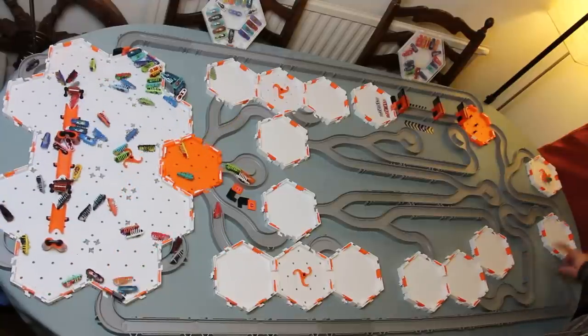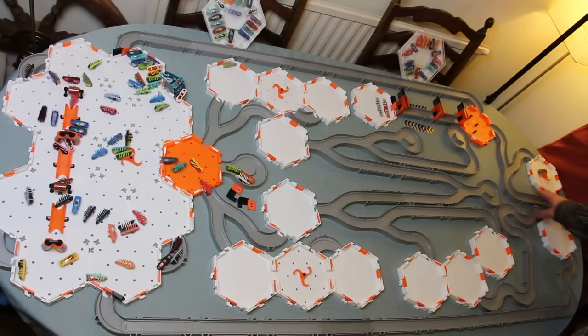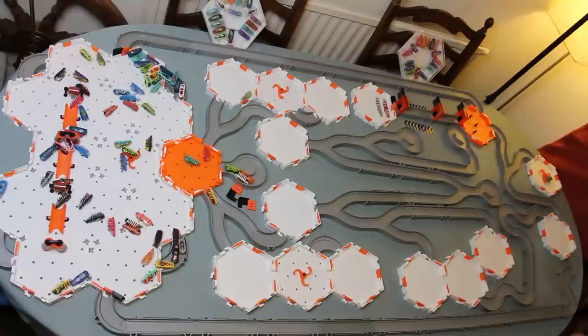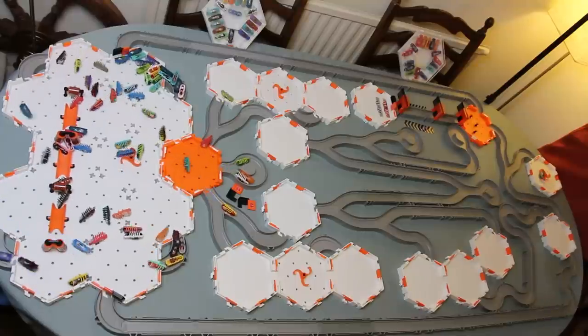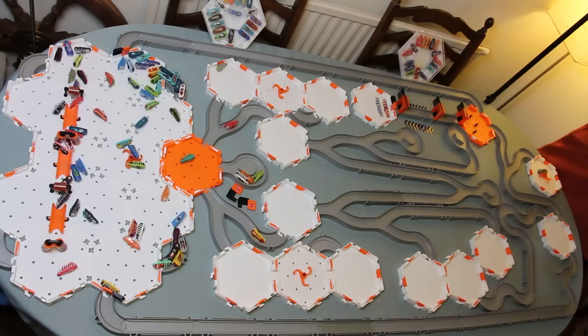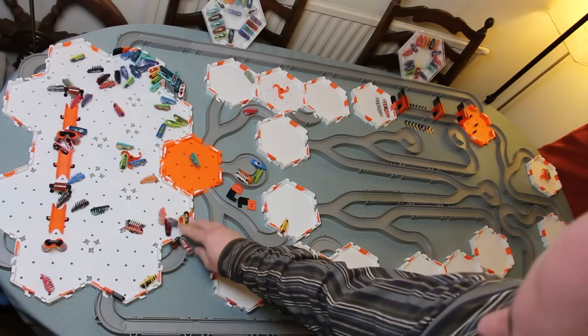From this cell it's one in three back to where he came, one in three back to the beginning, one in three onto the final wide splitter. That orange cell is the ultimate cell where you've got a one in three chance of winning, going back to the beginning, or going back to where he came from. So I'm going to get him from ironing because he's very close to the end there.